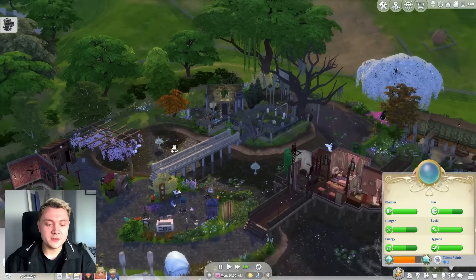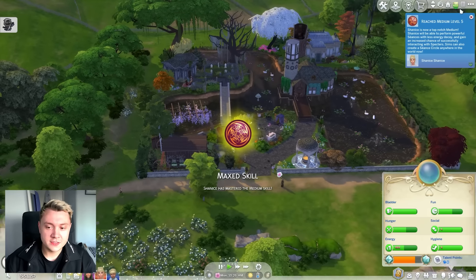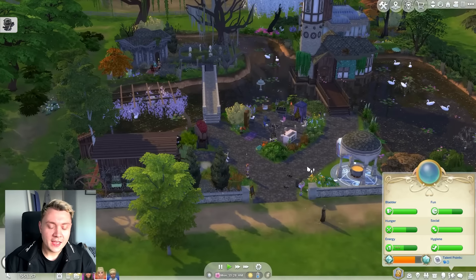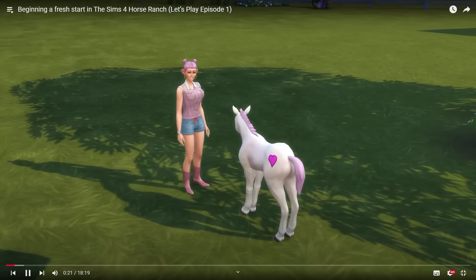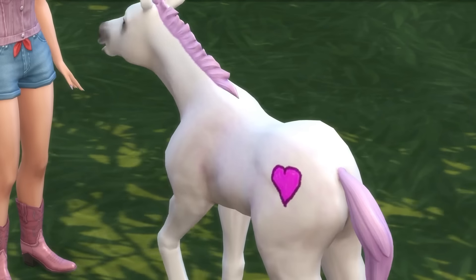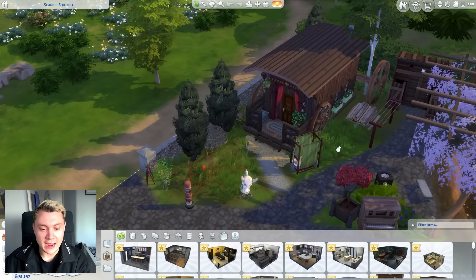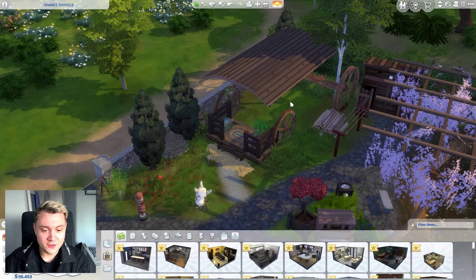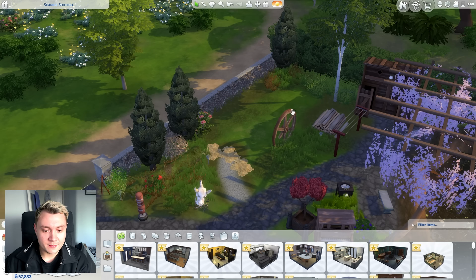We've got this beautiful big lot right here. Do you know what I personally think would be amazing? If we got a horse. That's right, we started this Let's Play series with Feisty Flange, our beautiful horse. With that being said, Shanice's caravan, I love you, I'm sorry, but you gotta go. We're making room for the horse. We don't need you anymore.